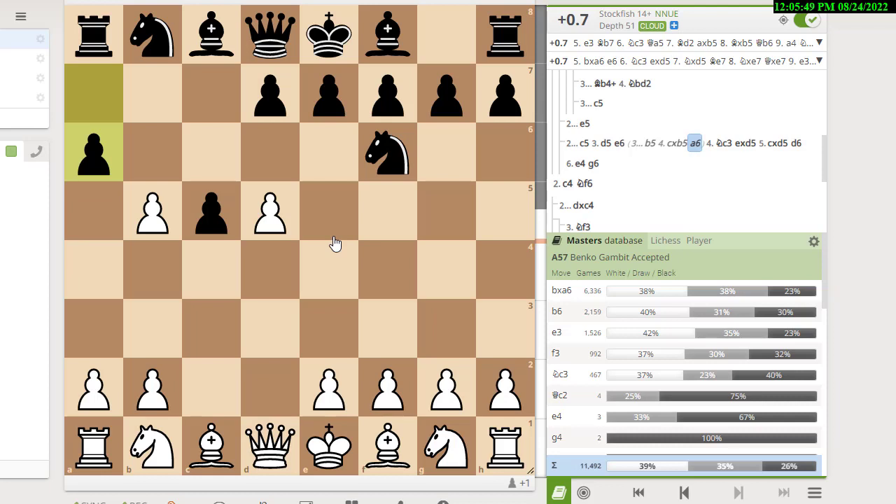That's what this video is about: recognizing the most popular lines against d4/c4, and knowing what you should study. You don't want to arrive at the board and say 'Benko Gambit — I didn't study that, I have no idea what to do.'